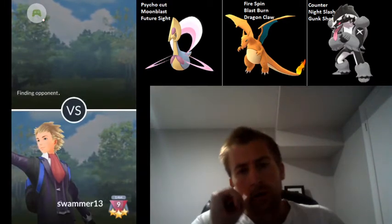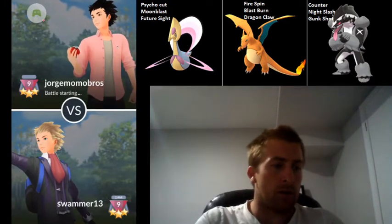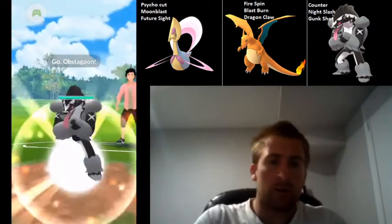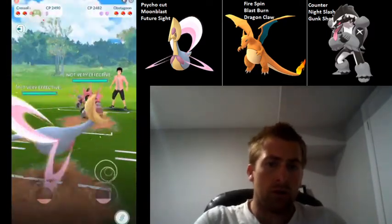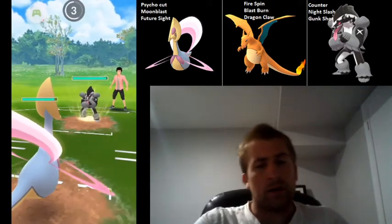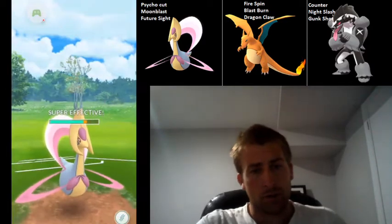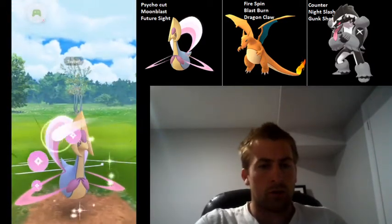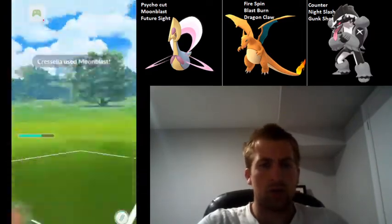This is a really natural swap. A lot of people have done it, Zionic's done it. I was already thinking about doing it before I'd even seen it, but we'll see how it goes. Here we catch an Obstagoon on the lead. This is just okay. We are going to be forcing them to shield likely with Moonblast, but if they want to take this to shield, I don't think that we can win this matchup.